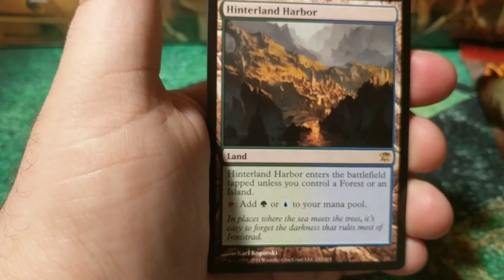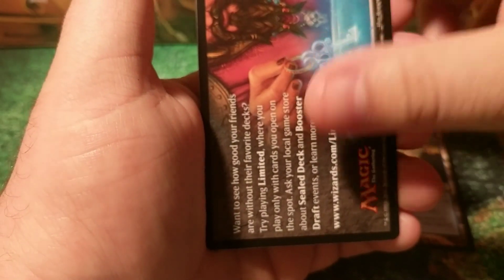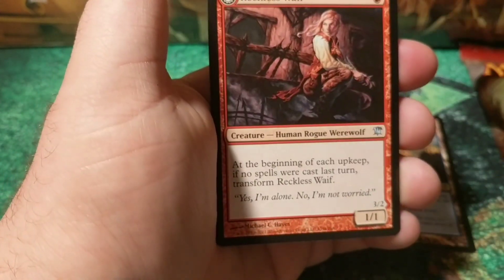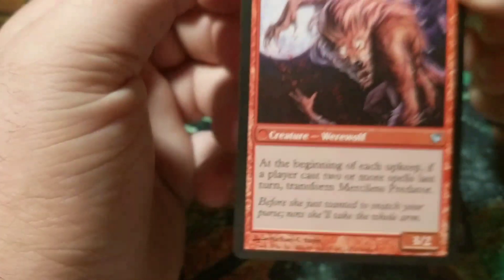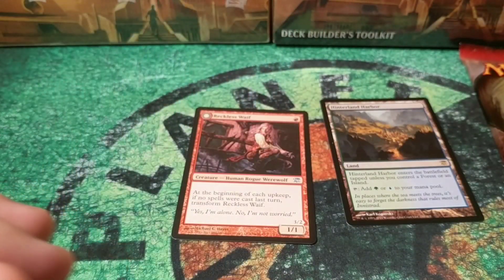These packs also have flip cards behind them. So Hinterland Harbor — we have an ad, a checklist, and a Reckless Waif slash Merciless Predator. I'm not sure what Hinterland Harbor is worth, so I'll check that out after the video.